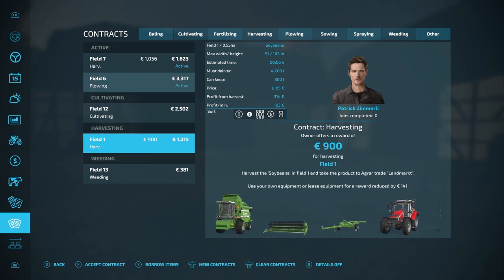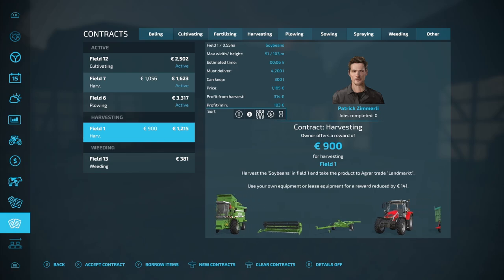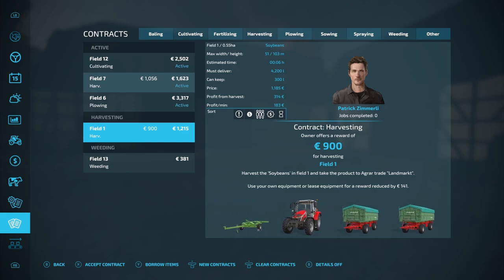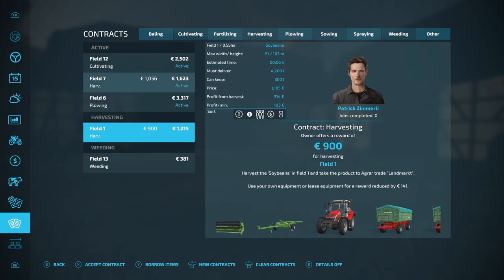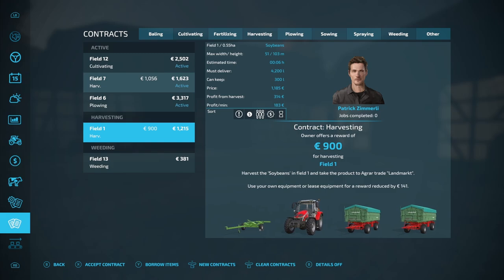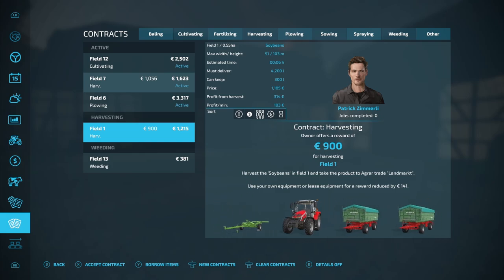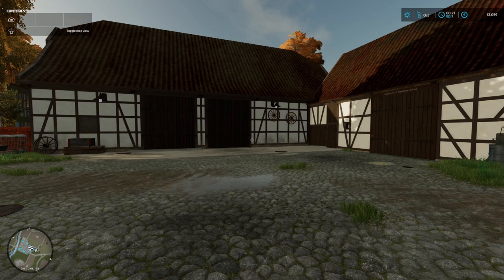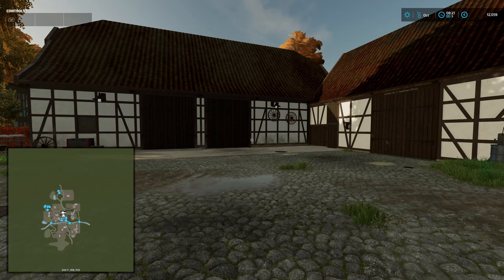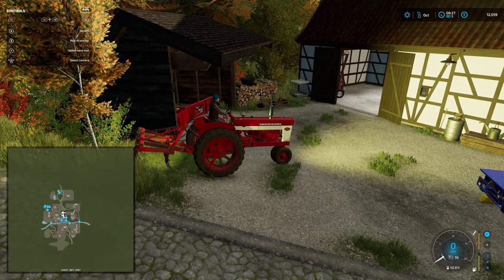We're going to have one tractor carting, so we'll do the cultivating contract first, and then hopefully the second harvest contract is still available. We can only do three contracts at a time - I think I can change that somewhere with a mod, but we'll see. Right now we've got three contracts going. We'll get the plowing contract started first of all.